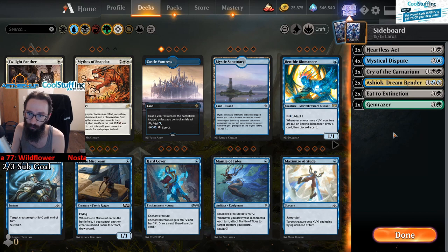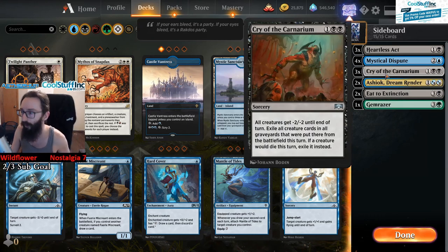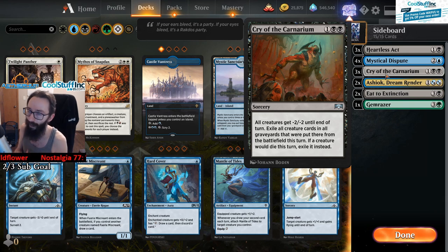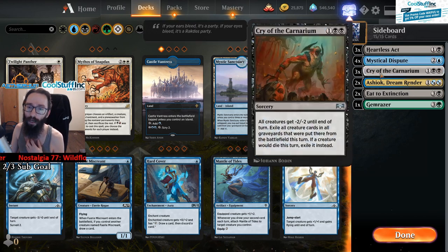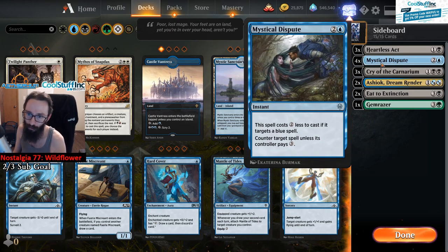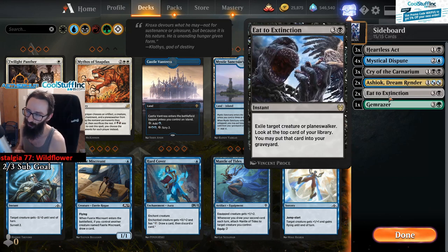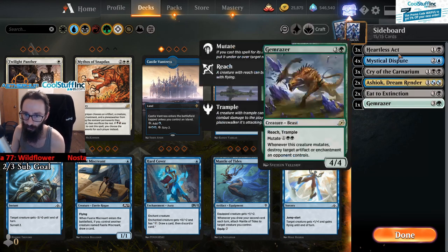Sideboard - I have this as pretty loose right now. The Ashiok's and the Cry's are for Phoenixes primarily. But Cry's also good against Mono Red Aggro. Same thing with Heartless Act. This is also good against Flash. You gotta counter that 2-2 that makes it so we can't counter Flash creatures. And then this is just generalized removal. There are probably better slots for this - I'm not sold on this being the 15.